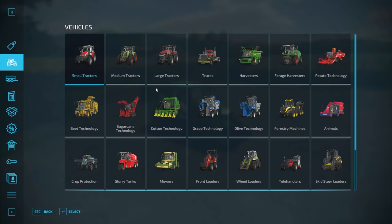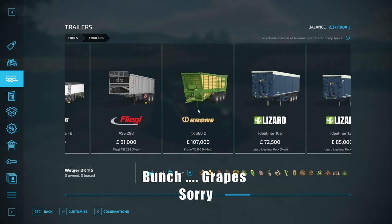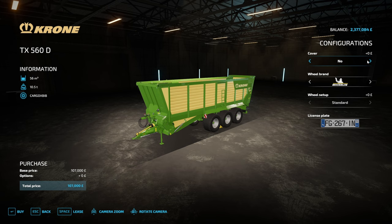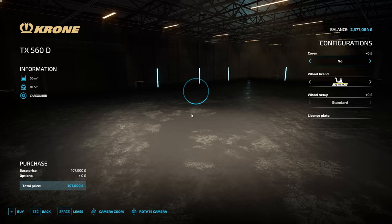We're down at the store to get our big trailer to go on the back of the Deutz, and we're also going to buy some other things we need to progress this series. I'm planning to do grapes, so we need to save a bunch of money for that. But we're going to get ourselves the Krone TX5C — specifically the 560 because it's cheaper and holds more. It's a Giants mod, so no number plate.